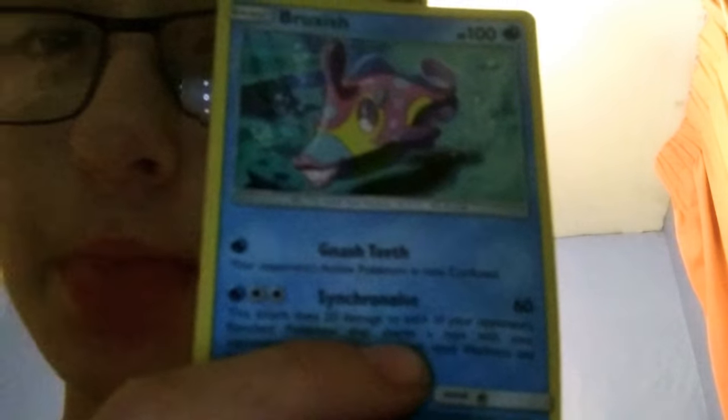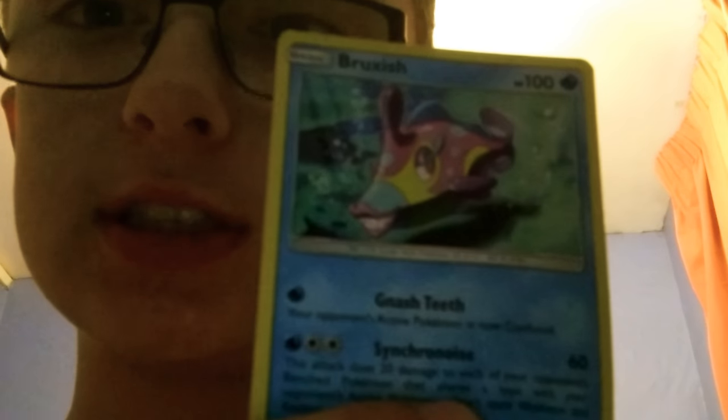Here's a Bruxish — I can't say its name. Bruxish. Brookfish — I'm calling it Brookfish now. And here we have a Staryu. The pattern on this is a tiny bit different to the Clowitzer. Staryu is pretty cool actually.